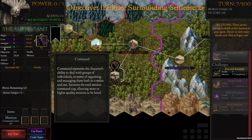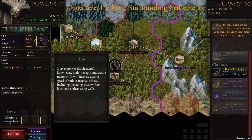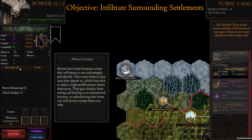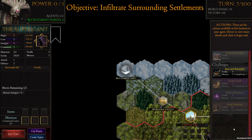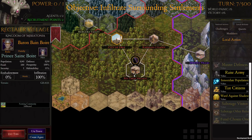Command determines our cap for unit command and the ability to command others — pretty straightforward. Lore has a lot more behind it since it also goes into casting. This is our home city. Agents gain shadow from resting and healing in an enshadowed location — enshadowing their home city will slowly corrupt them over time. There's also an option to start a well of shadows which spreads shadows to all neighboring human city elements with a lower shadow value.